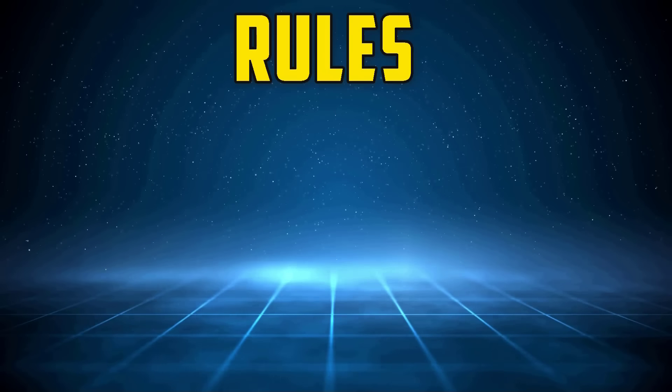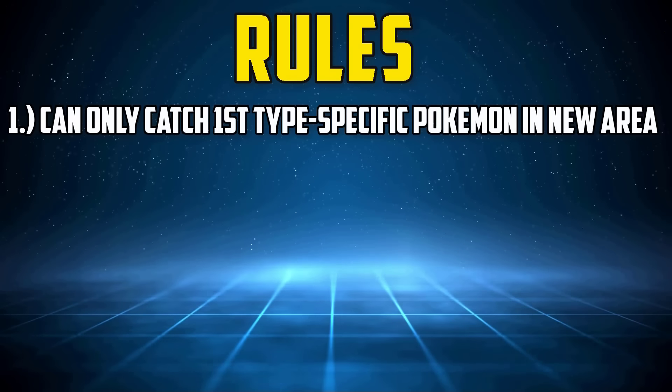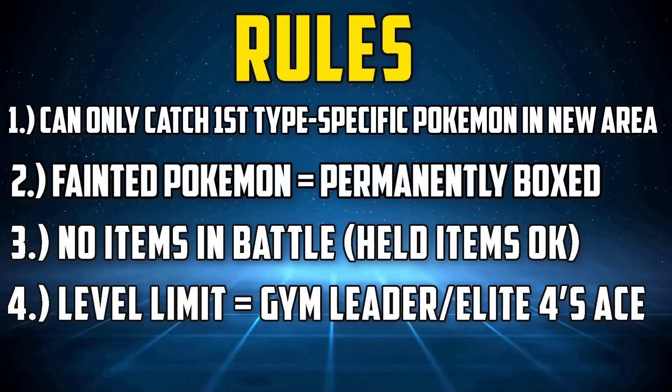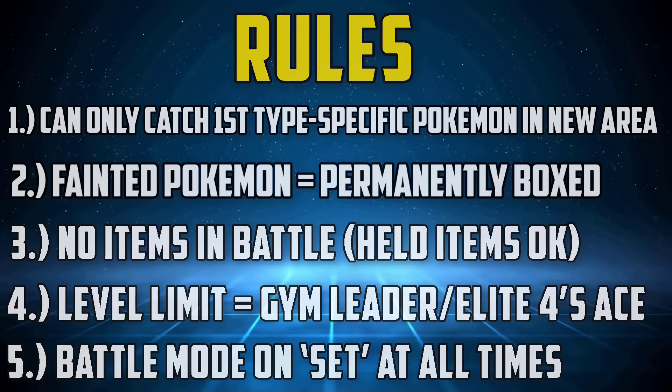The full ruleset is listed down below, but put simply: only the first Steel-type encounter in each route or area can be caught; if a Pokemon faints it must be permanently boxed; no items except held items in battle; party Pokemon levels are limited to the next Gym Leader or final League member's Ace; and the battle mode must be set at all times.